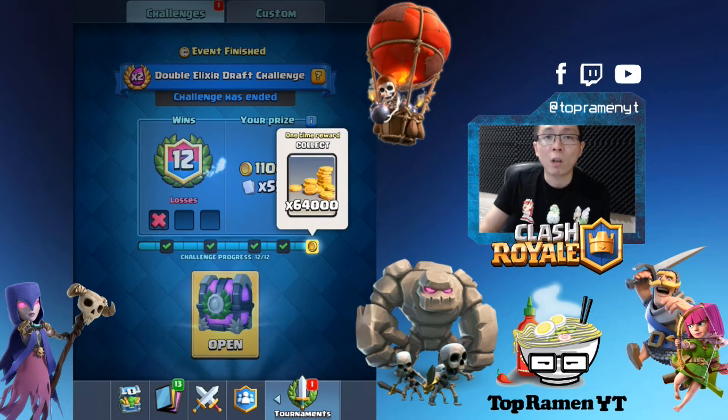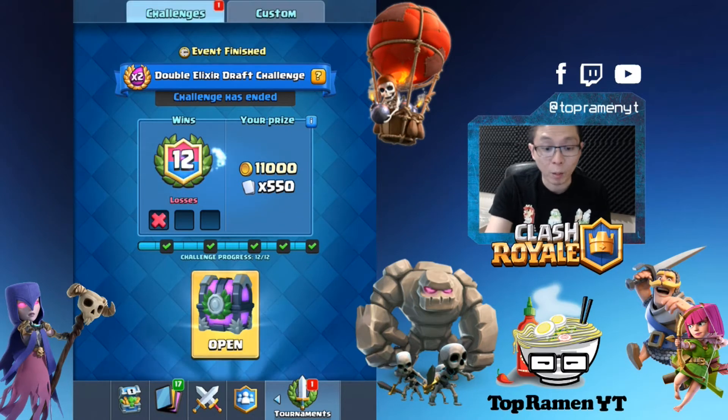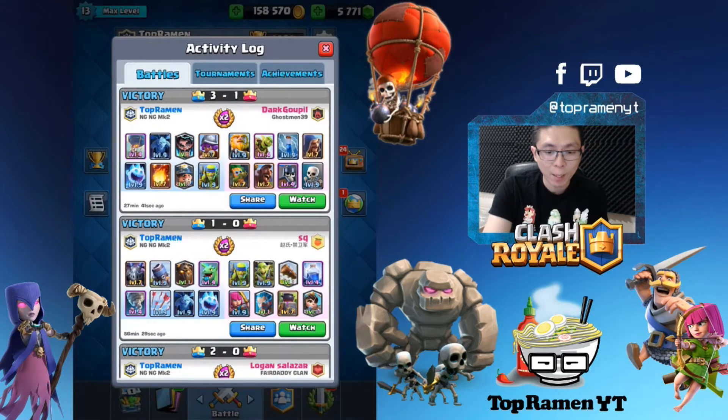So more expensive cards are actually worth more now. In my opinion, the Wizard and the Executioner go up in value — they're like one of the top picks because they're only five elixir, but in double elixir it's kind of like three. And the Wizard hard counters all those little units like Goblins, Spirit Goblins, and Skeletons. As you can see here, I completed the challenge and got my 64,000 gold prize, going 12 wins and one loss. I want to share some replays on how I drafted and why I picked those cards, and rank them as well.